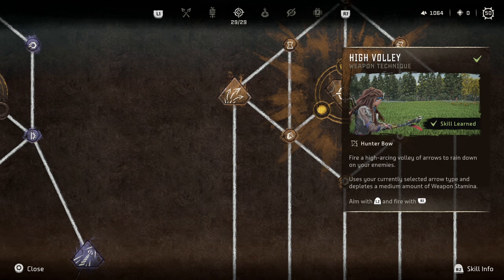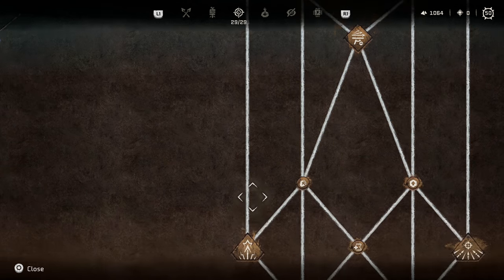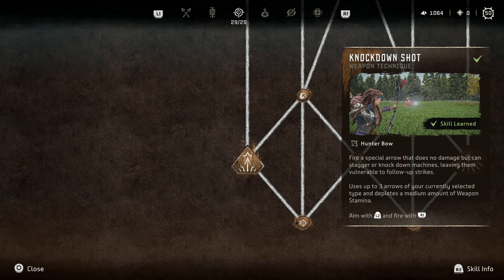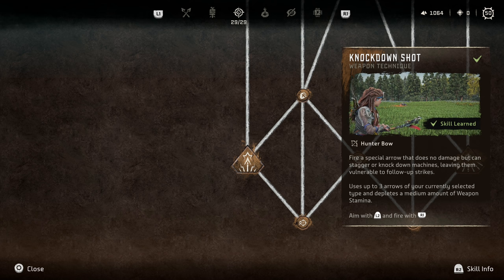For weapon skills in the hunter tree, first is High Volley — fun but situational, so I don't really recommend it. Moving down, Triple Notch was my bread and butter for almost the entire game. It loads up three arrows of your currently selected type. I will say it doesn't seem to work as well with elemental — I'd rather shoot three separate frost arrows than load three and fire at once since elemental damage builds up better with separate shots. But with normal arrows, this becomes a component-sniping machine; a part that might take two or three arrows typically, you just load three, shoot, and that part comes off. Next is Knockdown Shot — it can be really useful situationally. Knocking down an enemy lets you get a critical strike on them, and once you have cauldron access and can override targets, you can use Knockdown Shot to force them down to then override, which is handy.